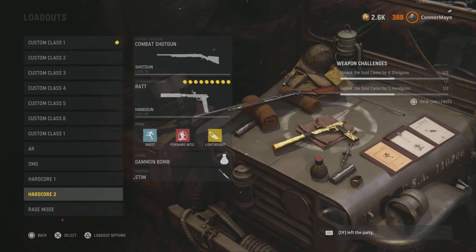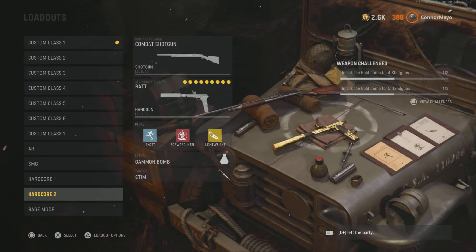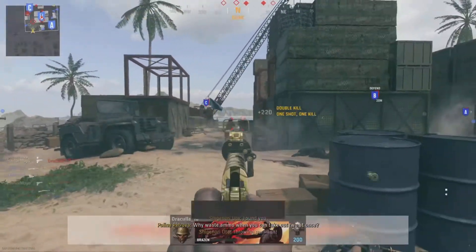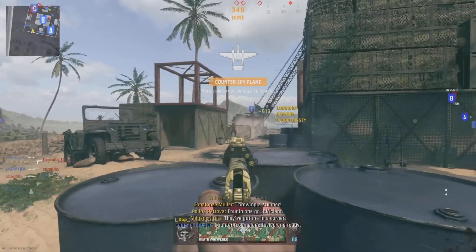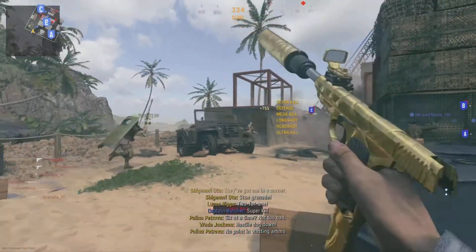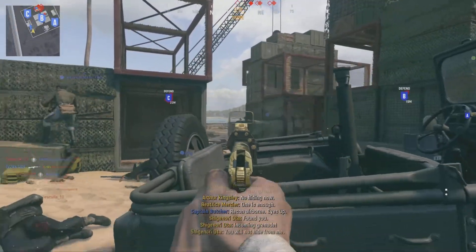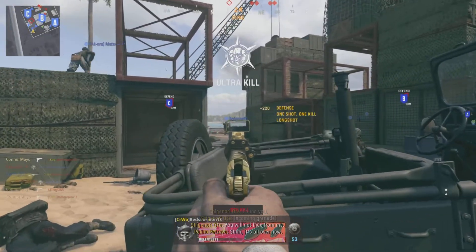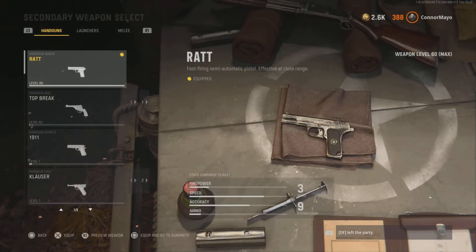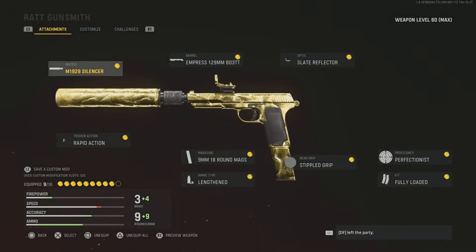This next setup is probably one of my favorites for hardcore. If you want to go get a load of kills this is the gun to use — it's quick, it's one shot, you've just got to be accurate. It's got 18 rounds in the mag which is pretty good. This is 100% the best gun to use in hardcore, no doubt about it. Let's have a look at the attachments on this pistol — the first attachment is again the silencer.